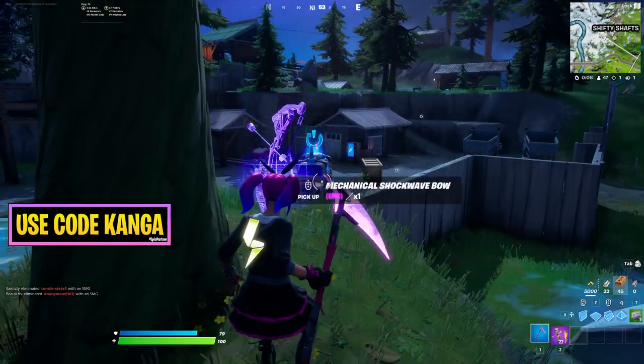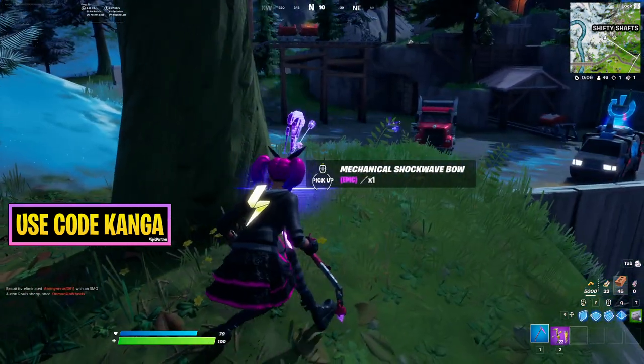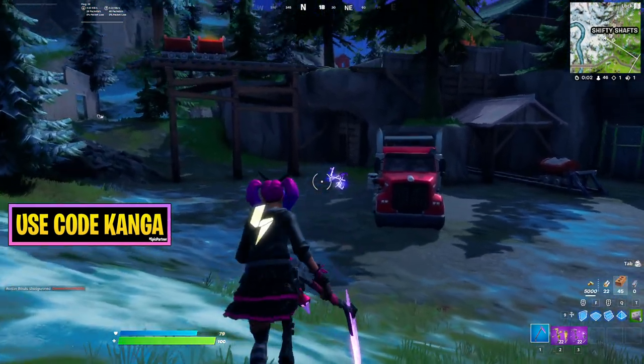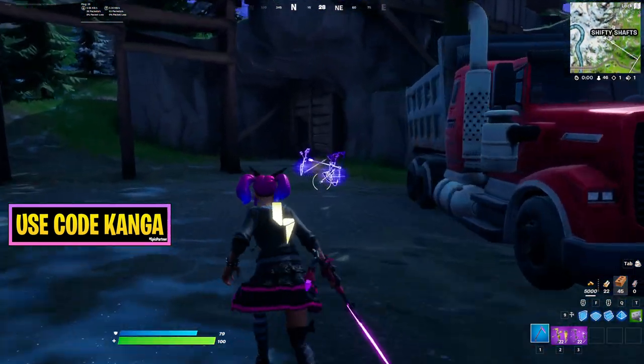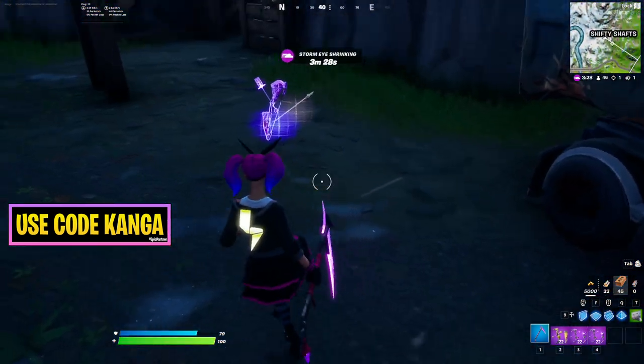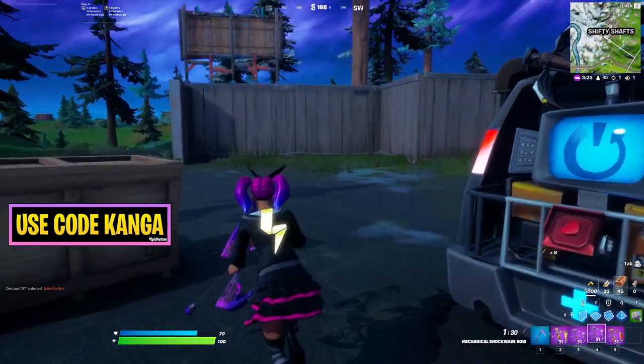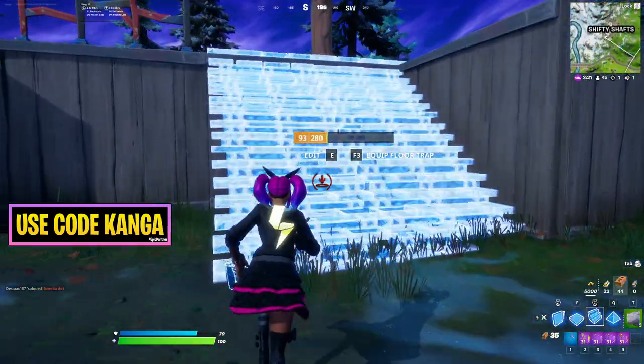First things first, you have to find this bow. It comes in purple and gold rarities as you can see here. The Mechanical Shockwave Bow can be found in chests and floor loot. There's also a Shockwave Bow and an Explosive Bow on the ground, but for this challenge specifically, you just want the Shockwave Bow — that's the first thing you need to find.